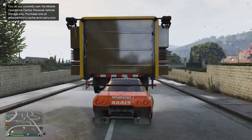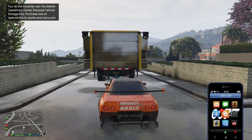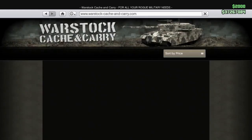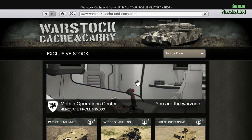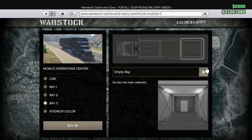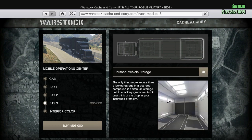As you can see, we've got the duplicate but it won't let us into the MOC. So all we've got to do is bring the internet up again — this is the part that costs you 195,000. Select Warstock, go to Bay 3, and change it from empty bay to vehicle storage. That's the bit that costs you the money — 195,000.